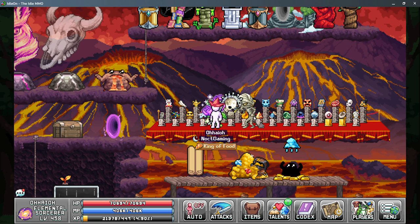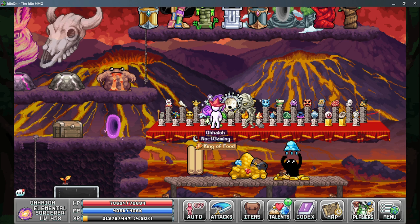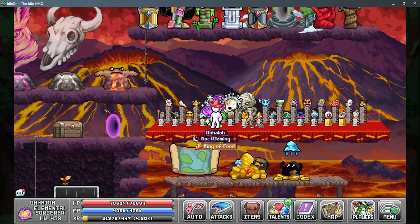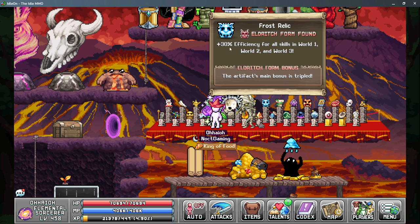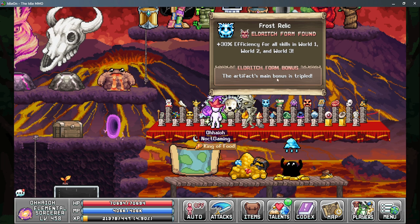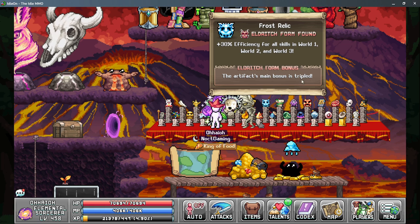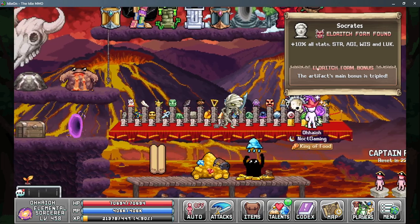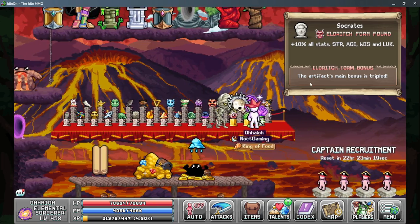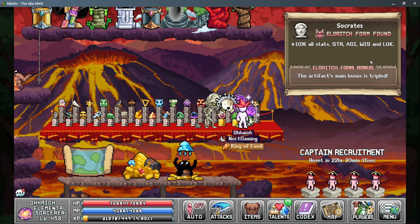Moving on to world five sailing relics, we have two main ones. Frost relic gives you 30% efficiency per tier, so at the eldrick form you're getting 90% efficiency in world three skills which helps our worship out a lot. After that you have Socrates which gives 10% stats per tier — a total of 30% more wisdom in the eldrick form.